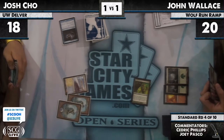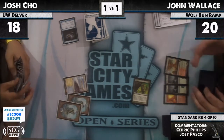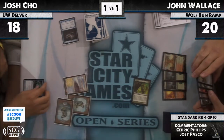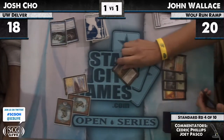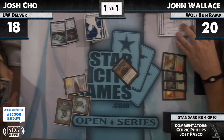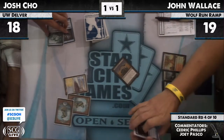John is just rattling off lands here, and he only had two lands to start. Vapor Snag — your Emissary. John is like 'every time you Vapor Snag something — I am gonna Surgically Extract. Wait till that draw step, get your value.'